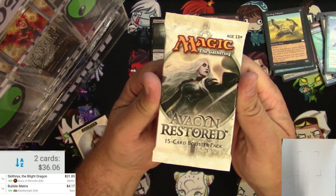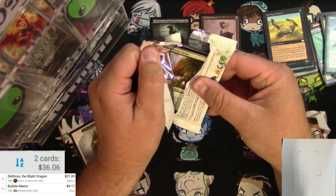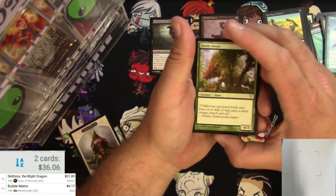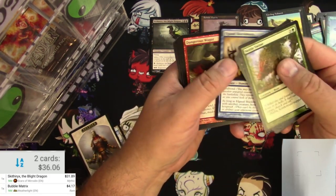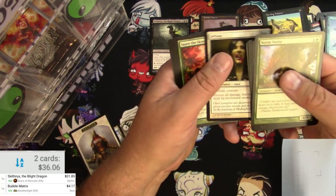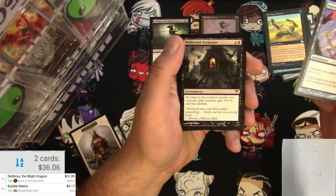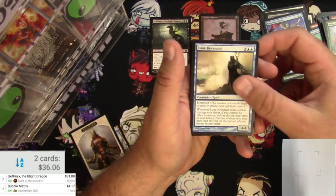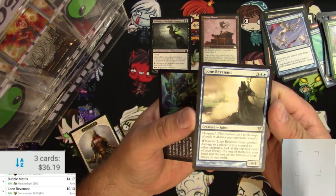Avacyn Restored — another one of my favorite sets. This is one of the sets that when I got back into Magic for the second time was just coming out, so I'm fond of this set. Can we pull something good out of there? That's two good hits in a row — can we go for three? Love the flavor of the Innistrad setting. Cards like Favorable Winds are pretty helpful. Homicidal Seclusion, Archangel, Lone Revenant — not a big hit. Scanning it: thirteen cents. Well, that's the commander version.